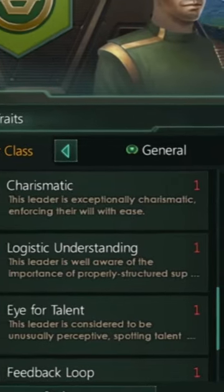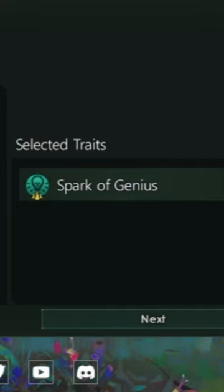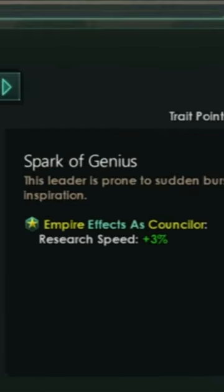Want to start as a scientific powerhouse? No problem! You can even add the Spark of Genius trait to increase your empire's research capabilities even further.